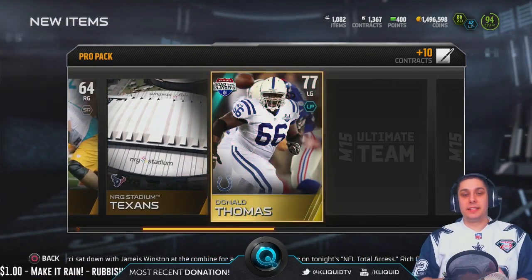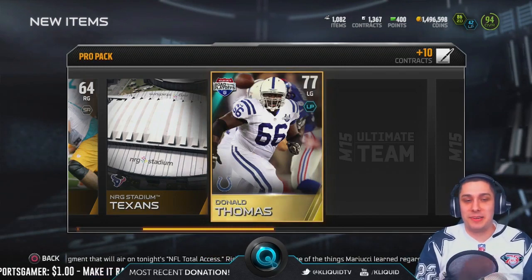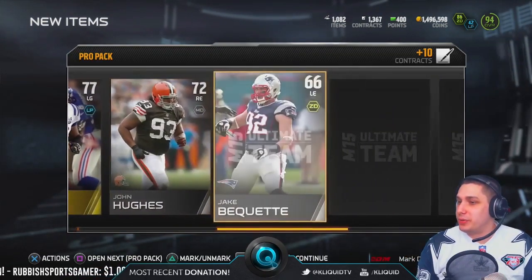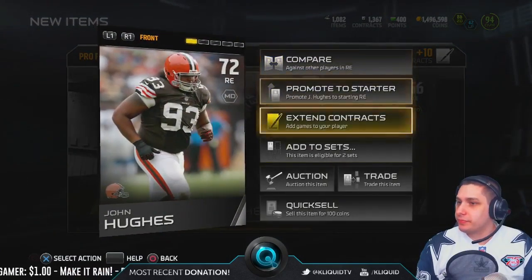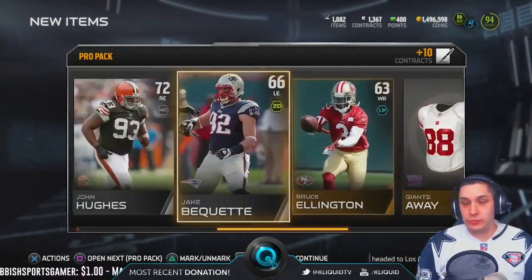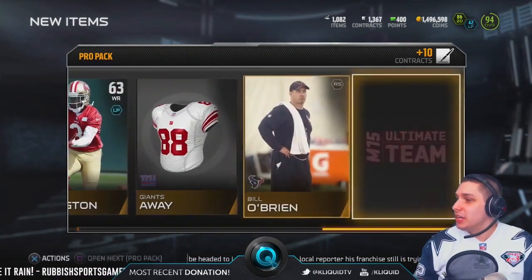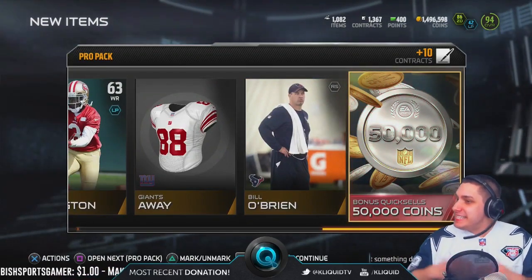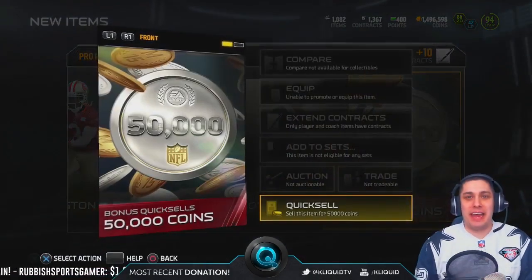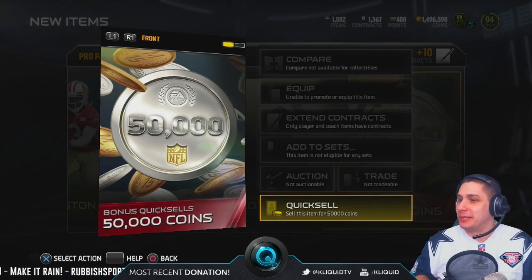Thank you for the donation, Rubbish Sports Gamer, right in the middle of a video, but that's all right — thank you so much, I really do appreciate it. This is John Hughes — I don't know if this might be worth something. Elite, bronze, bronze, trophy — maybe not. I don't know, but I'll go back and look. A lot of these silver cards that are 70 or above — Ryan 915 was telling me they're actually worth something, so we'll have to look into that. And we get an elite — a 50,000 quick sell! Nice, I've never even seen those in packs. That is sick — 50,000. I am very very happy about that, that is an awesome pull. I could definitely do with another couple of those.